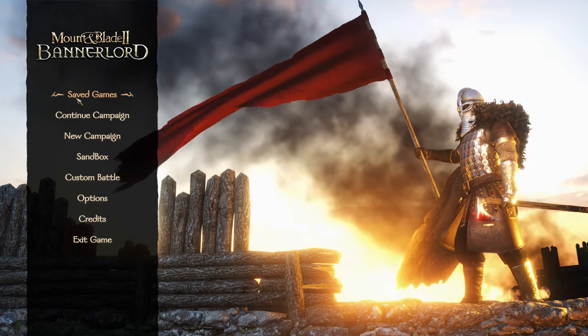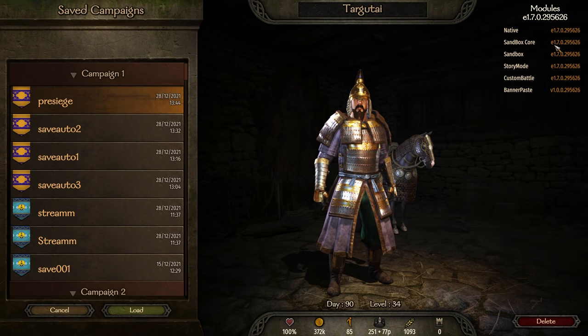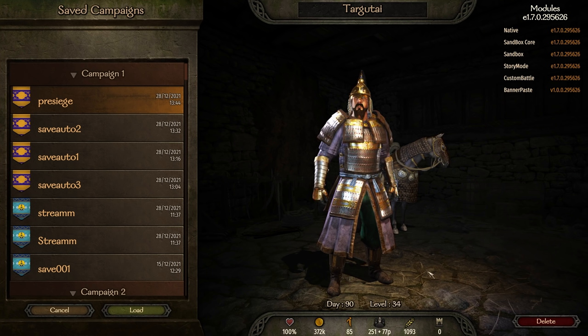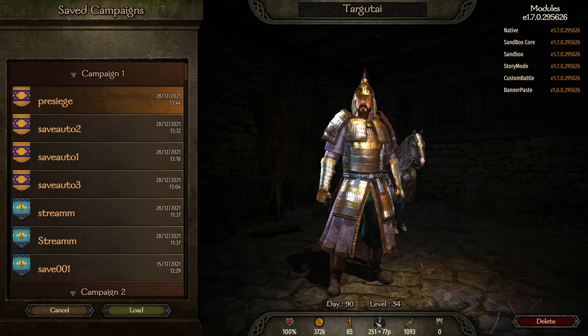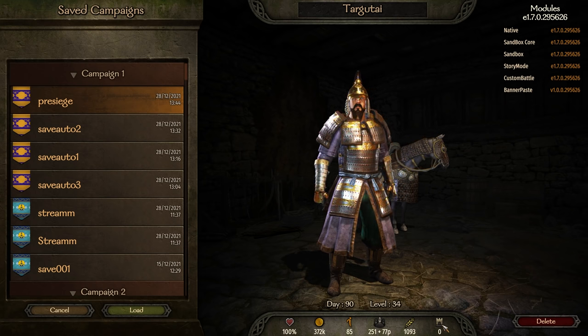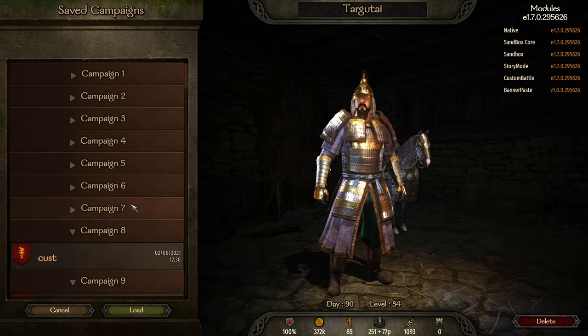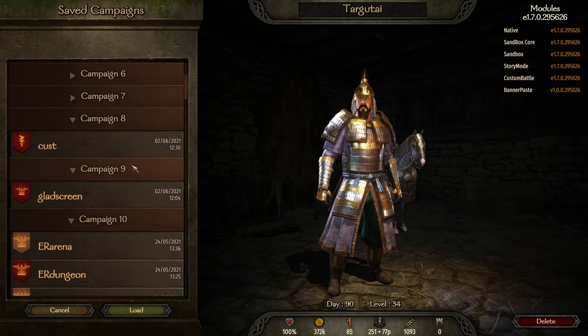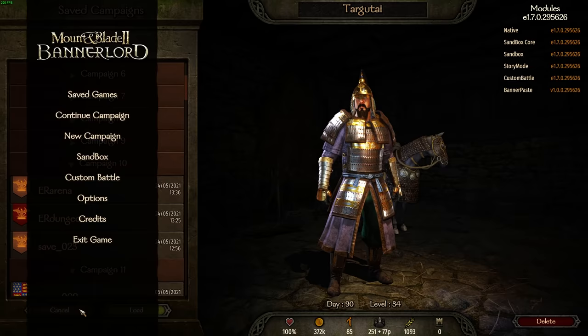Another quick thing is the saved game menu. If I click on this character, I now see more granularity — the day, the level, and now also his health, his money, his influence, his party and how many are wounded, how much food he has, how many fiefs. So you get a lot better management through saved campaigns. We had individual campaigns added around version 1.5.5–1.5.6, but this is just further nuance into what each saved game has.